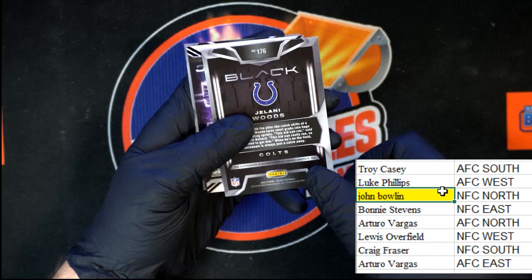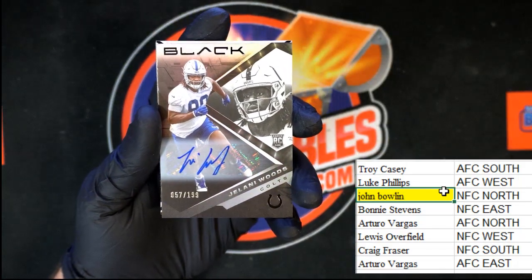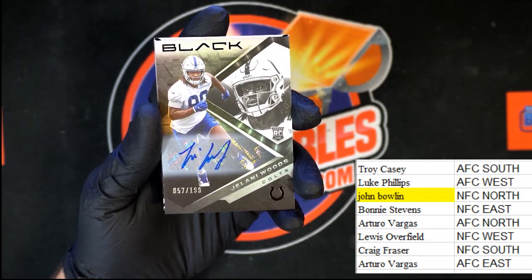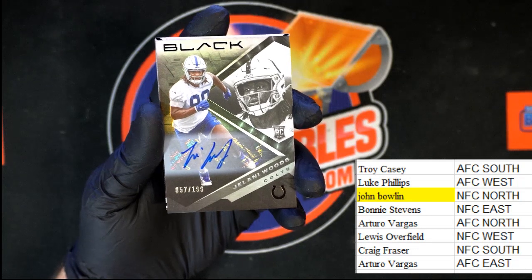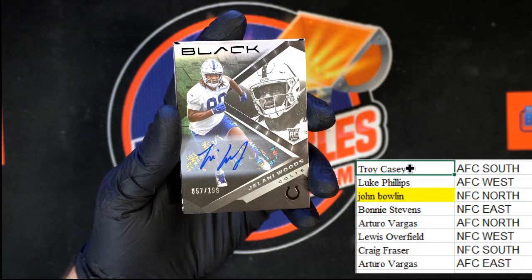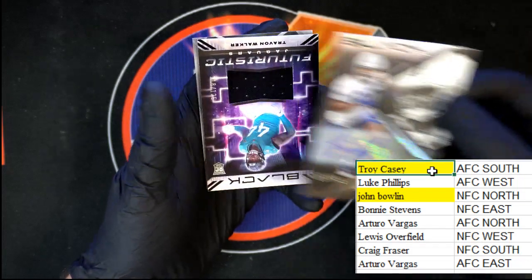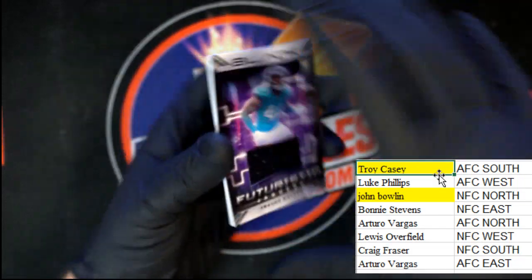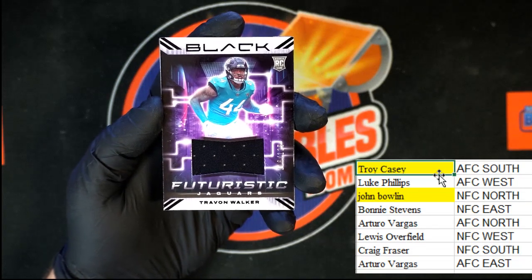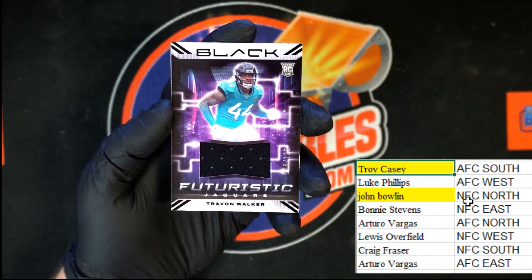Jelani Woods for the Colts, numbered 57 of 199. That will be going to AFC South — let me look because I can't remember — yes, AFC South, and that is going to Troy C right there. Behind that we've got Trevon Walker for the Jaguars, and of course that is AFC South as well, so that one again going to Troy C.